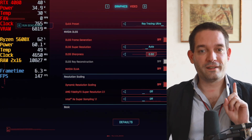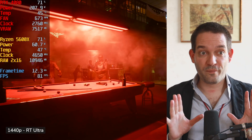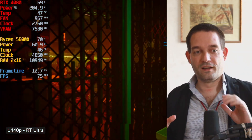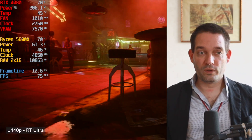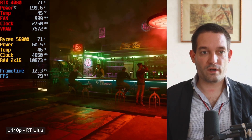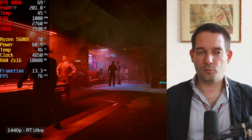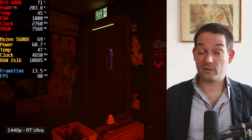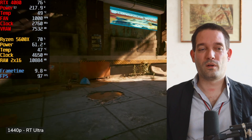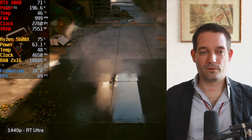Now testing the same CPU bottleneck scenario with the RTX 4080, again at Ray Tracing Ultra. Looking at the difference between the RTX 4070 and RTX 4080: with an X3D cache processor you wouldn't run into a bottleneck, but with the Ryzen 5600X you're seeing a bottleneck straight away — 70% CPU utilization — so you're really leaving significant fps on the table.